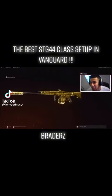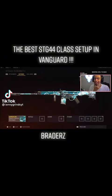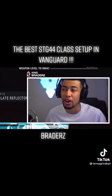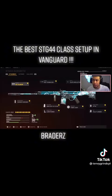For those of you guys that are still here for the setup, here we go — the STG in Vanguard. This thing is considered the best weapon, and the reason for that is you can just map people with this thing. It has no recoil and it hits really hard. It's like a very easy weapon to use.